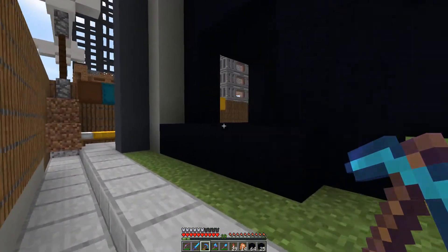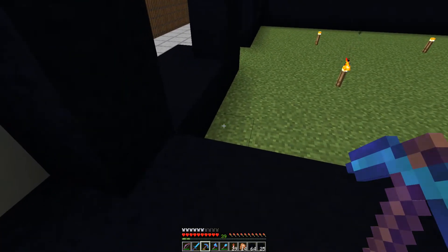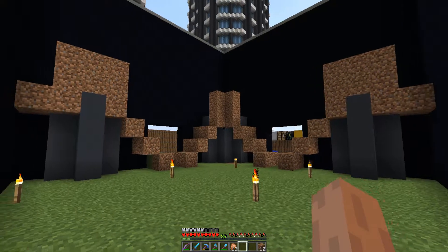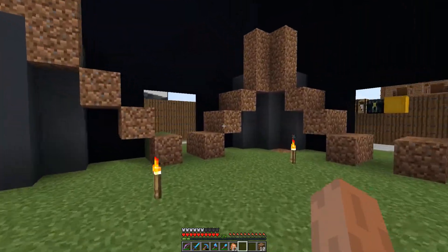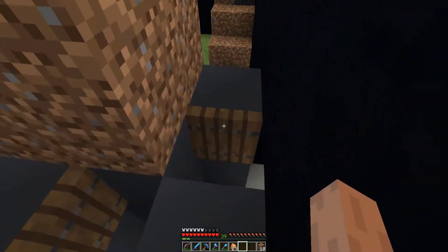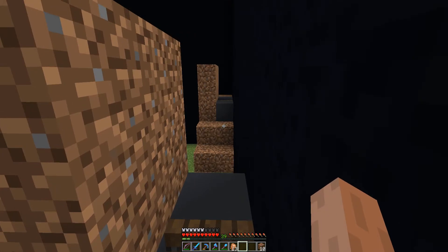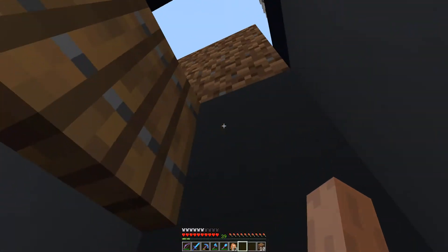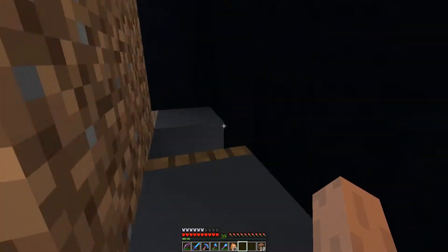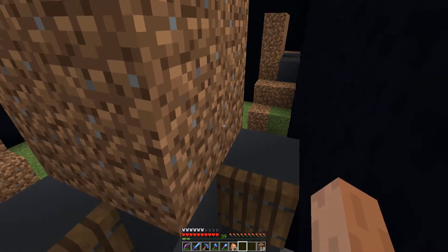We want some light grey inside and I'll show you what we're going to be doing for these windows because we will be having some window displays. We've got four windows and we want four different mobs. What I'm hoping is that we can lure them one at a time up these stairs — they try to chase us, think the trap door is a solid block, and fall down the hole. This is going to be a bit tricky with the creeper because we don't want to get too close. I might have to use a water bucket and try to push him in with the water. I'm going to go get prepared, night time will be upon us soon, and then we need to try and get some mobs in here.